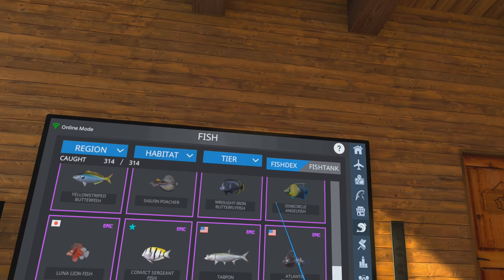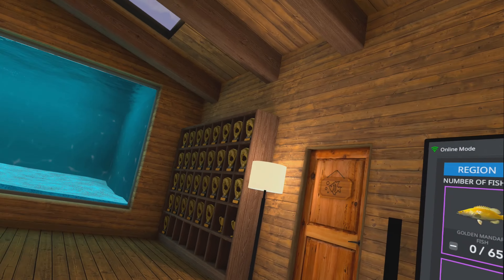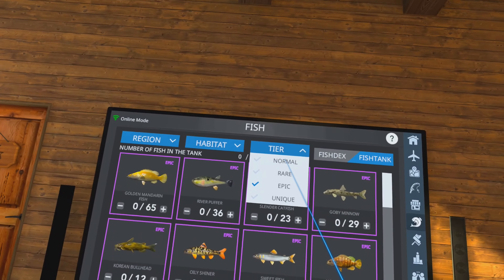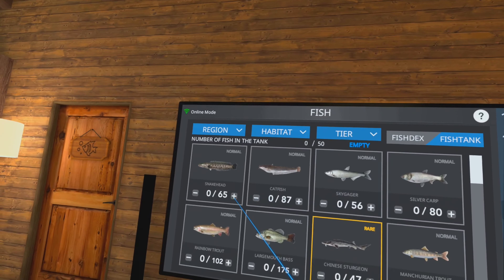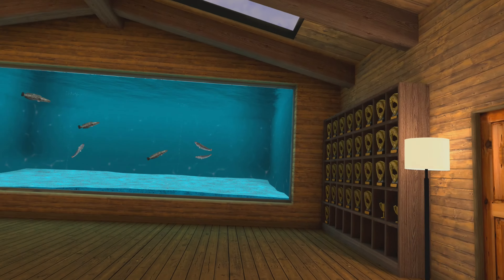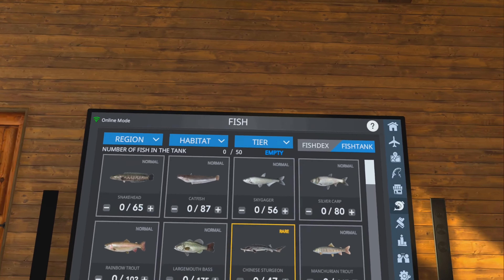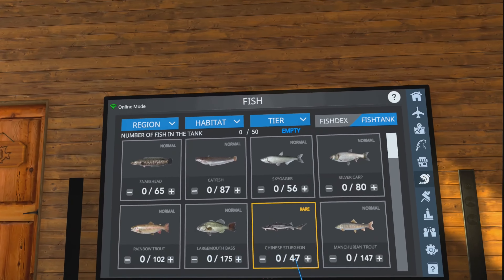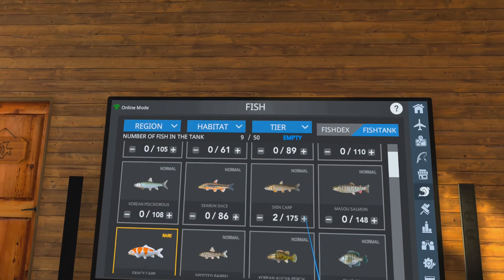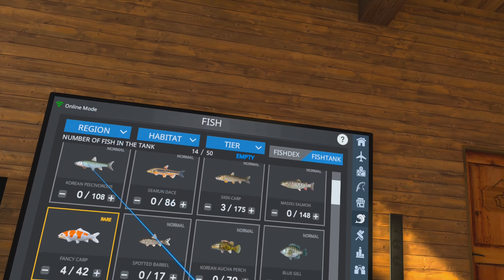If you click on Fish Tank up here, this is where you can add and subtract fish. Since we're on the freshwater area, you can only add and subtract lake and river fish. To add fish, just press the plus sign. If you want to get rid of them, press the minus sign and they show up in your fish tank. If you want to reset it and start over, click on Empty — that will reset your fish tank and then you can add whatever you want.